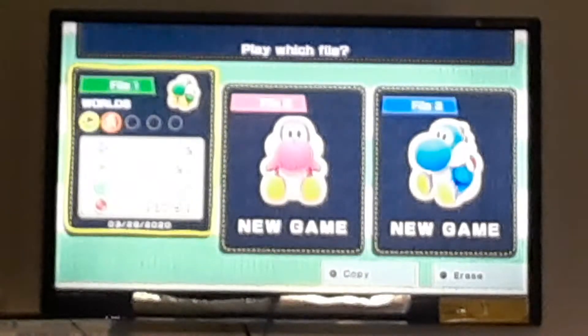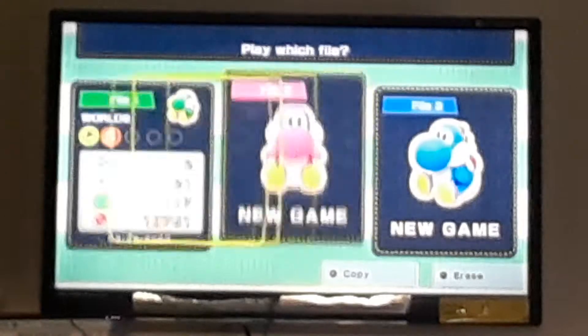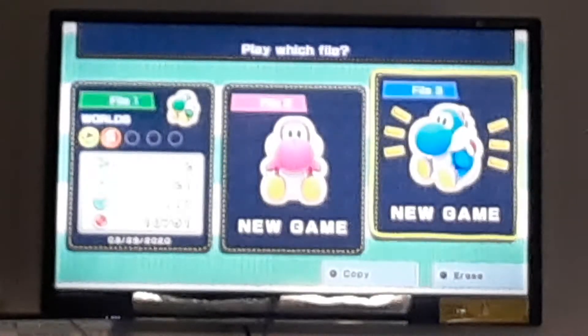Alright, we've got three files here - the green file, basically my own file, then the pink file and the blue file. The file you pick is the Yoshi you're gonna play as, so I'm gonna pick number three because I don't really like pink, to be honest.